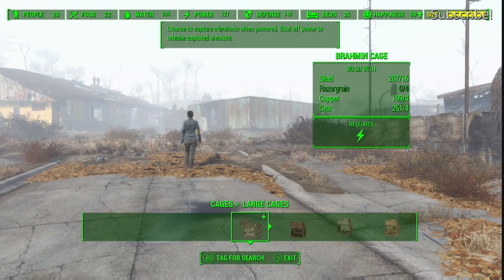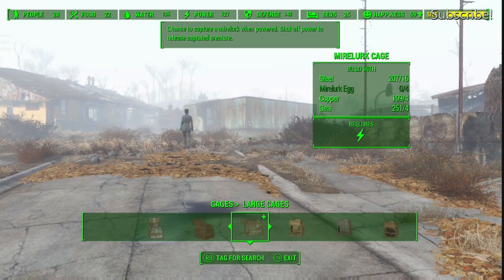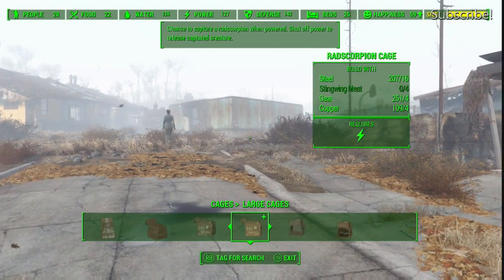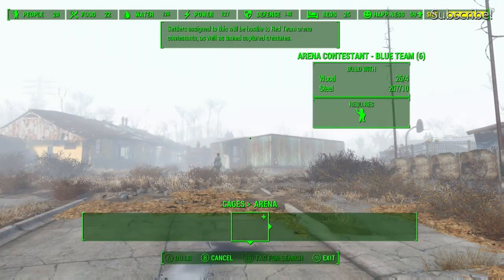Now going into the large cages, we have a Brahmin cage, a Deathclaw cage which is one of the best, a Mirelurk cage, a Radscorpion, a Radstag, and a Yao Guai cage.